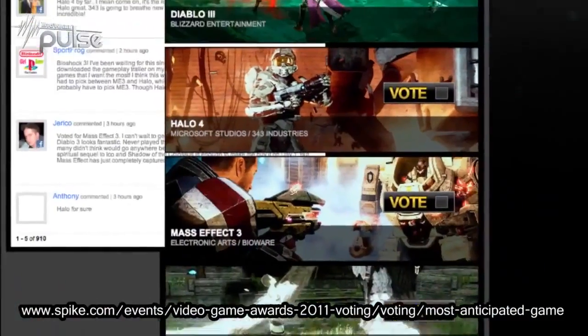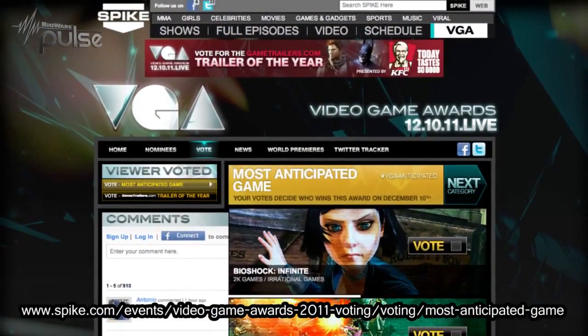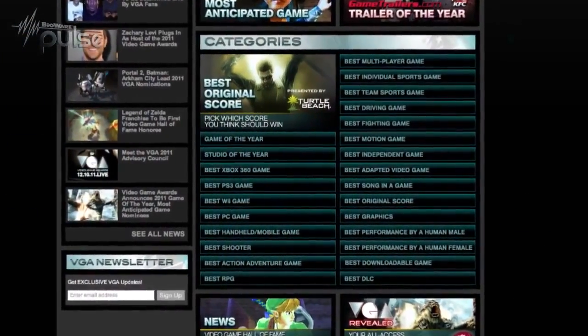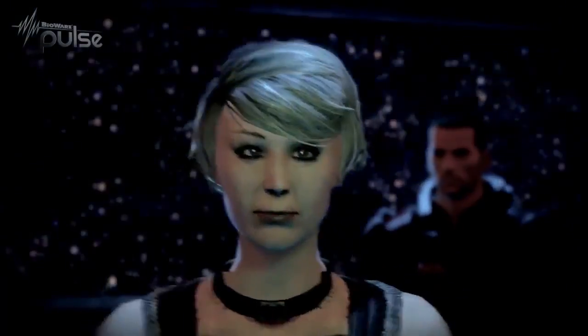The annual Spike Video Game Awards are airing live this Saturday night and one category is decided by your votes. Mass Effect 3 is nominated for most anticipated game, but in order for it to win we need a little assistance. Head over to MassEffect.com right now and cast your vote for Mass Effect 3. We're also nominated for a couple other awards, including Dragon Age 2 for Best RPG of the Year and Mass Effect 2 Arrival for Best DLC.